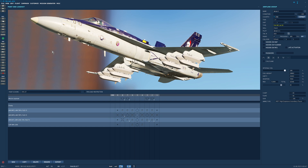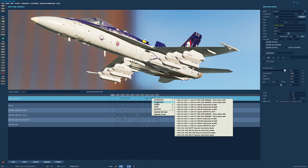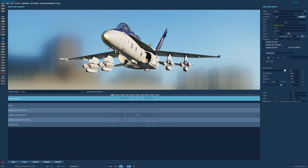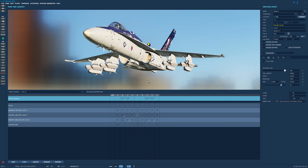We can have them on stations 2, 3, 7 and 8. On each station you can have 1, 2 or 3, with of course a maximum of 12. They are the non-powered variant of the TALD.